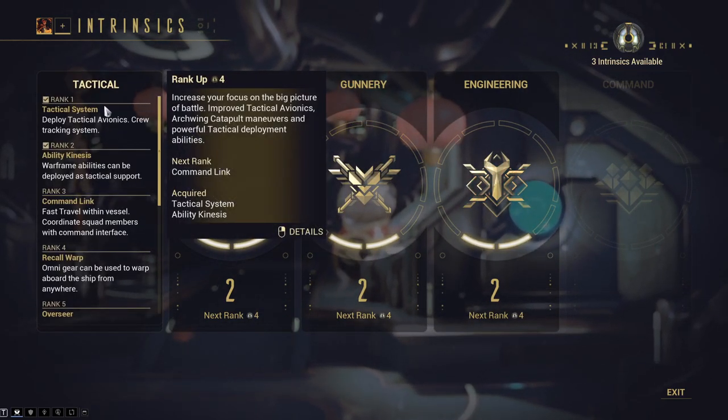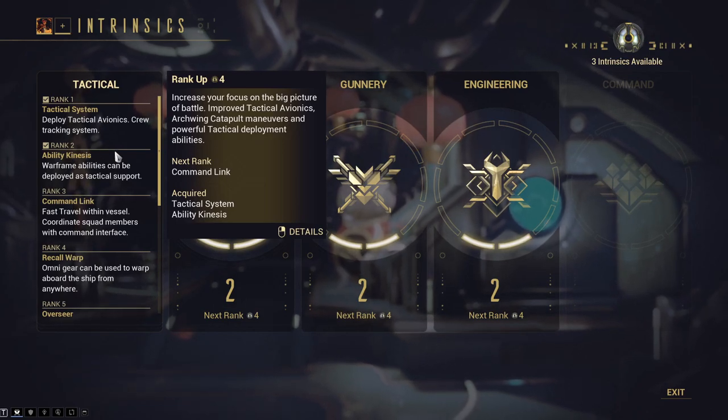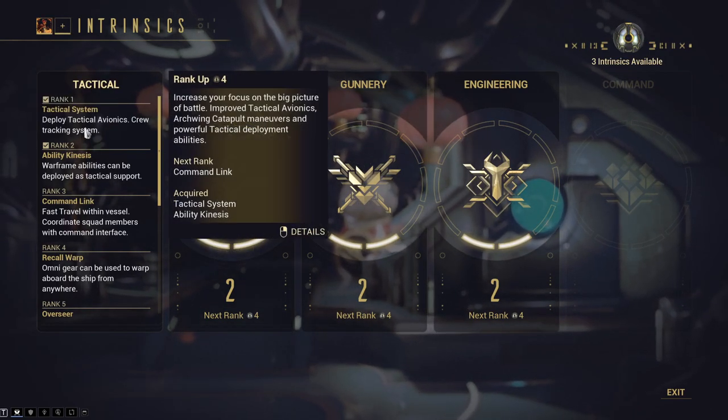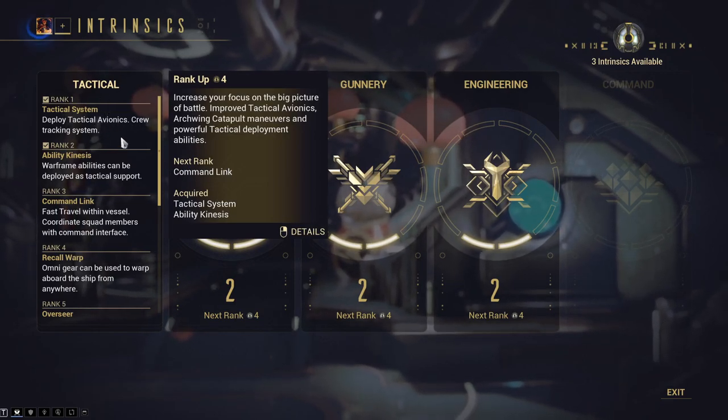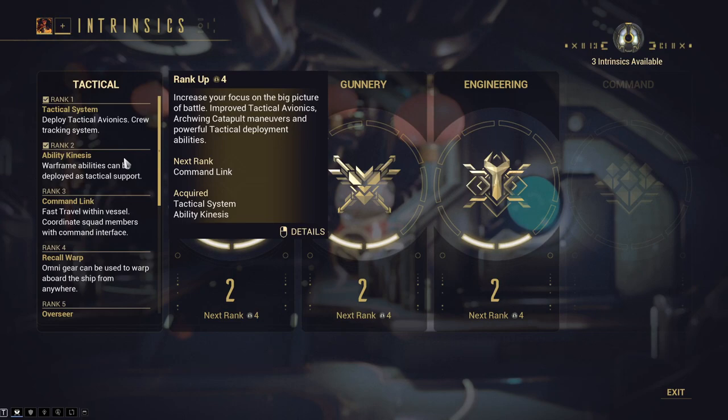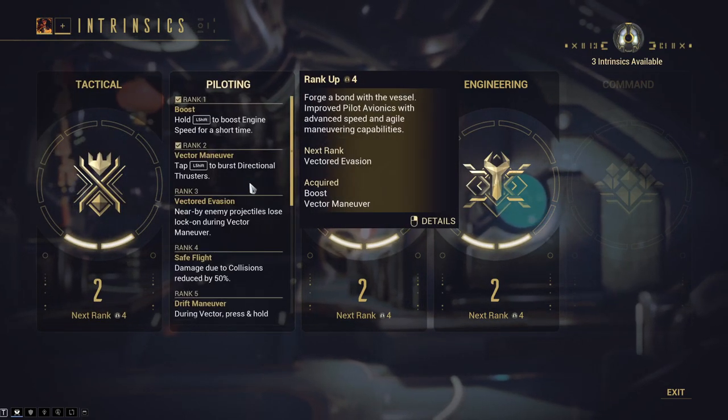You have Engineering, Gunnery, Piloting, Tactical, and Command over here. I want to assume Command unlocks once I actually unlock my Railjack, but until then it's grayed out. These are very simply class systems — each level increases and gives you some sort of boost, like Level 1: Deploy Tactical Avionics, Crew Tracking System. You hit L on the keyboard, it unlocks this big menu, you can use skills, etc.